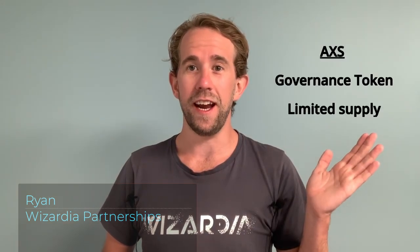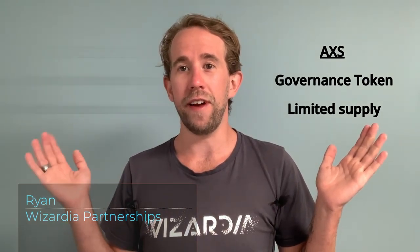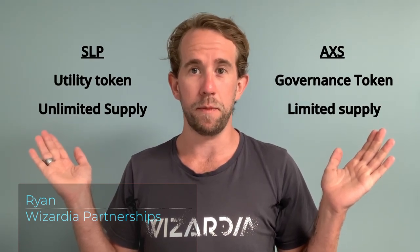The governance token has a limited supply, it has a hard cap, whereas the utility token is actually unlimited. For example, let's take another look at Axie. It has AXS as the main governance token, again with a limited supply, and then we have SLP being the utility token, which comes in an unlimited supply.